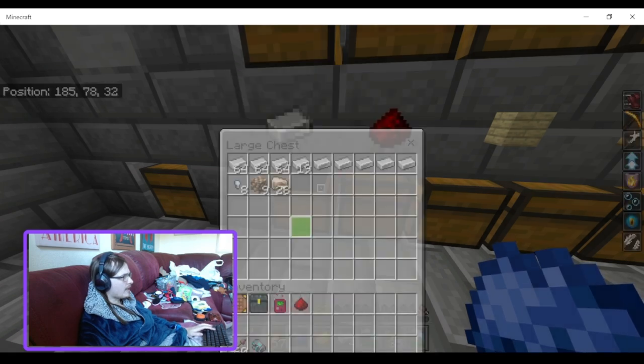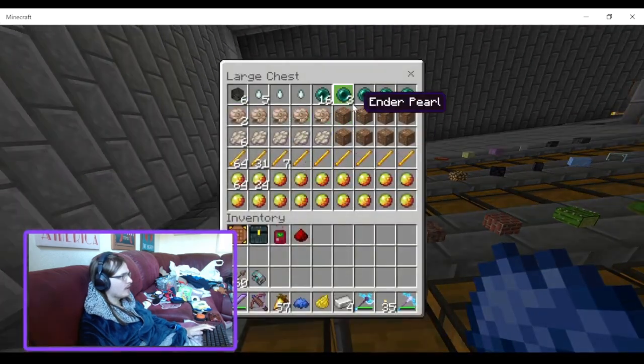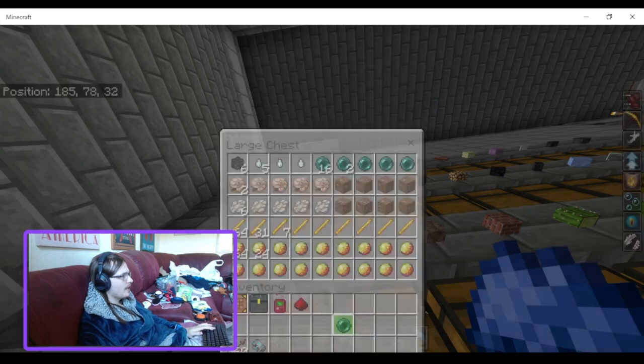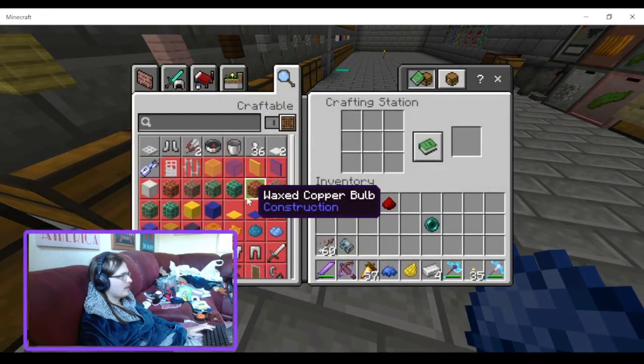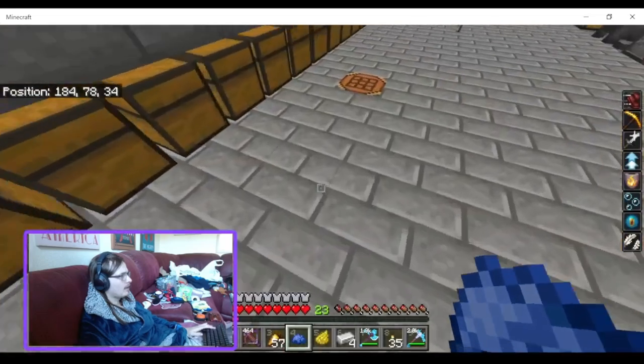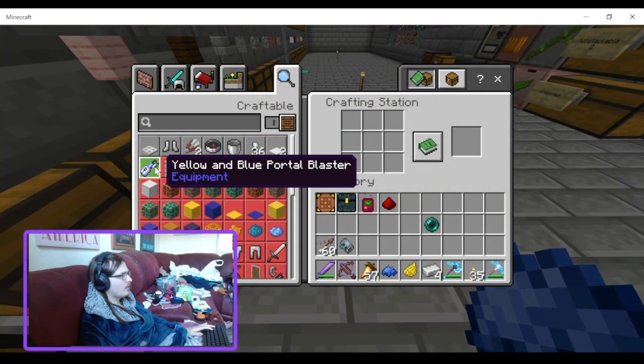None of these are super hard to get except for the enderpearl. Well, even then the enderpearl is not super hard to get — it's just a bit of a pain sometimes because endermen are quite strong, and even when you kill them they don't always drop the item. And we have the yellow and blue Portal Gun.